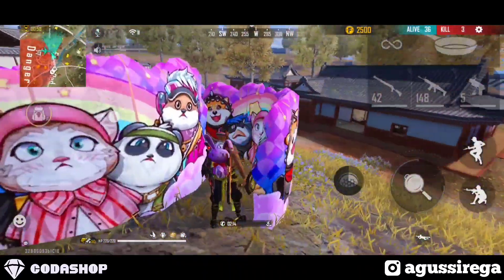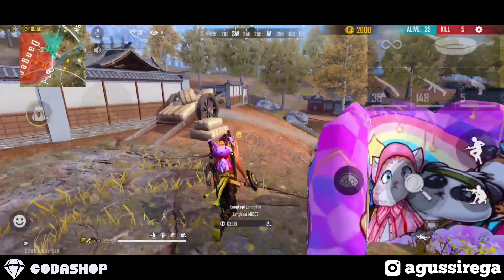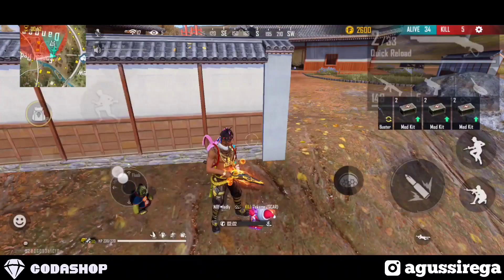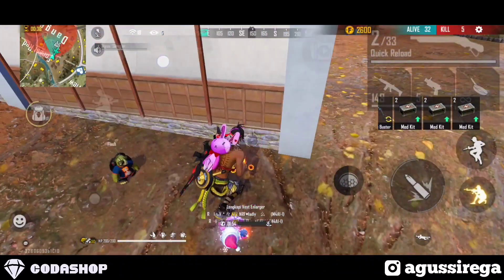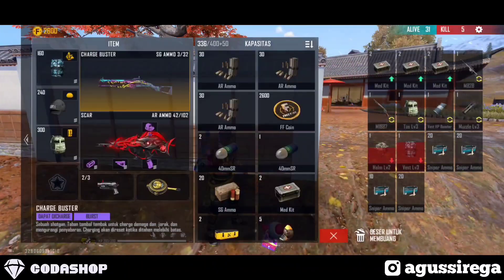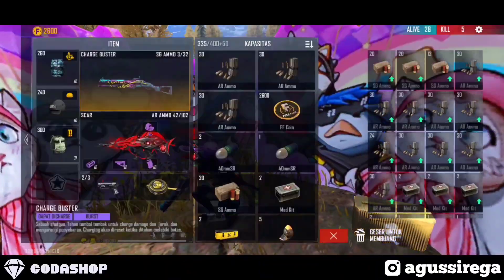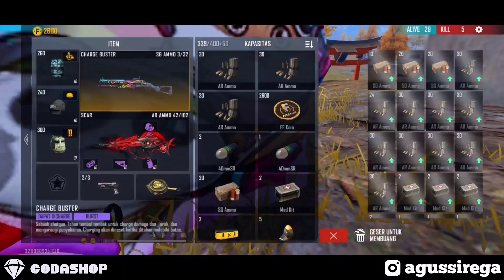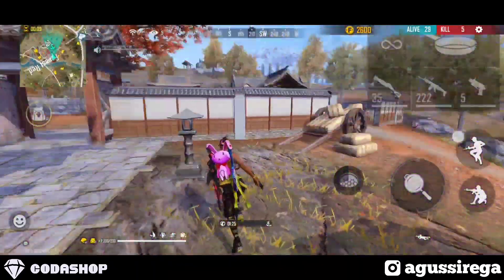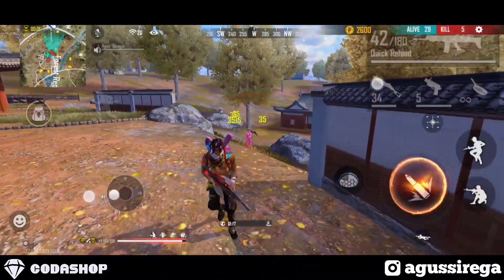Kombinasi skill karakter yang keempat yaitu Chrono, Kelly, Hayato, Wolfrah. Kombinasi ini cocok buat kalian yang pengen full damage menggunakan Chrono. Karena ada Wolfrah dan Hayato — penambah damage dan penetrasi armor ketika musuh pakai face shield. Jadi bakalan lebih enak buat full damage. Chrono menurut saya kebanyakan player sekarang atau pro player menggunakannya untuk melindungi diri atau memancing musuh ketika menggunakan charger booster. Kombinasi ini full damage dan pastinya akan membuat shotgun charger booster one hit.